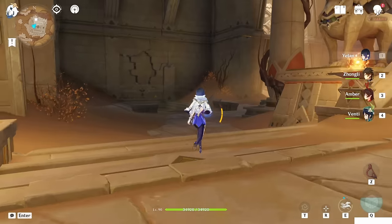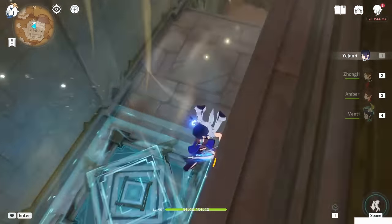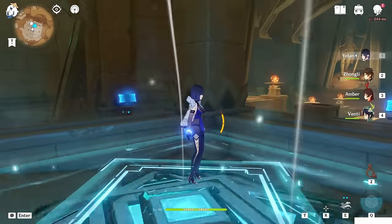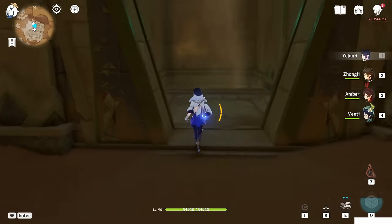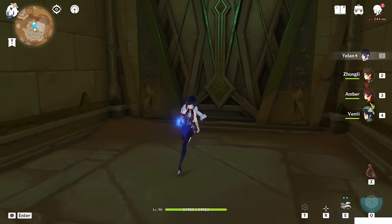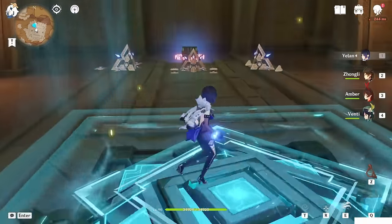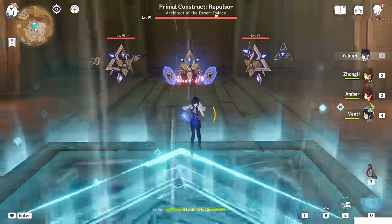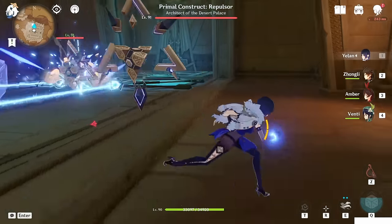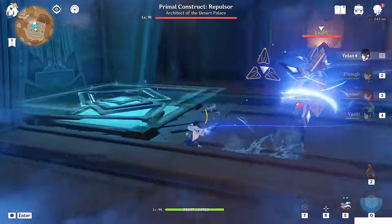Here we go inside. Now, once you're inside, you have to turn to your left side and go down from here. This place — when you come inside this room, the door will be closed because you have to go down and defeat those enemies. You can see: Premier Construct, Repulsor, Architect of the Desert. You can find five of those type of enemies — the Architect — and you have to kill them in order to get the item.